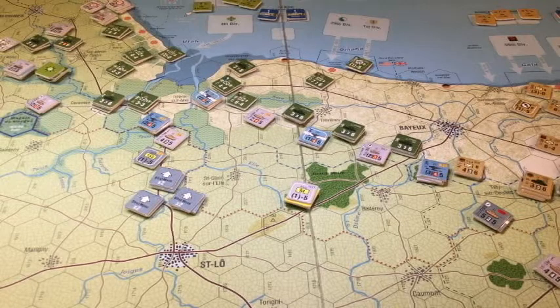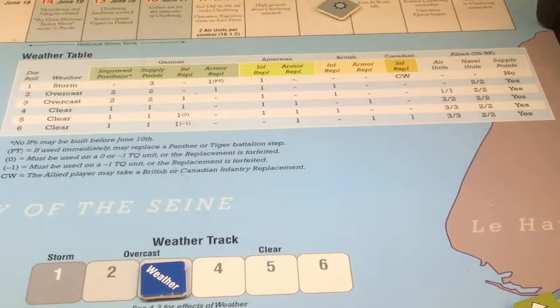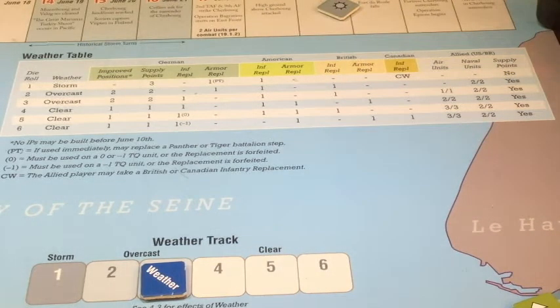So we re-roll. We got a three — we're back to overcast. It is the lighter form of overcast. We have two German improved positions — the first one was aborted because we took the hex, now we're going to be trying in two places. The Germans get two supply points — they do best when the weather's bad. We've been burning lots of ammo so that's welcome. One infantry replacement, no armor. We've been getting a lot of infantry and our armor is still not hurt, so we do need the infantry.